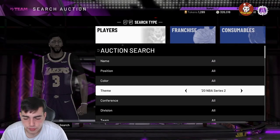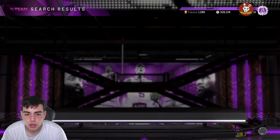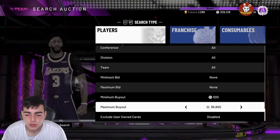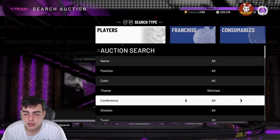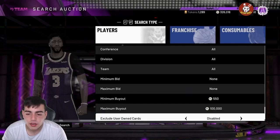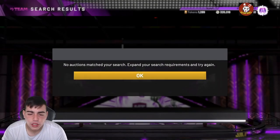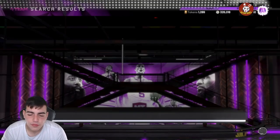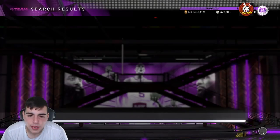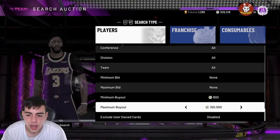Next snipe filter is the Glitch snipe filter, and if you get something out of this one, you're also rich. You want to look for LeBron, Ben Simmons, or J.R. Smith — those are the only players in this filter. If you got LeBron, you're gonna make 300K minimum. If you get Ben Simmons for around 100K, you'll probably make like 50K. If you get J.R. Smith for 100K, you'll probably make 100K. I heard someone sniped a Pink Diamond LeBron for 100K — I still don't understand how.